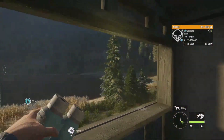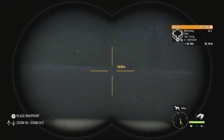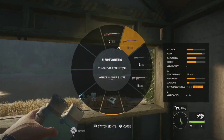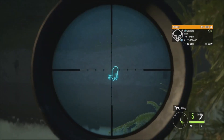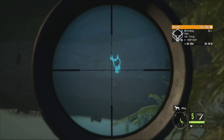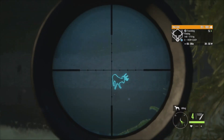We'll go for both level 3s — start with this one and make our way around, since the other one isn't giving us a good shot. Let's start with the .303, one of my favorite guns in the game. We'll wait for him to raise his head, even though we could get into the lungs with his head down. Should be a single lung shot.